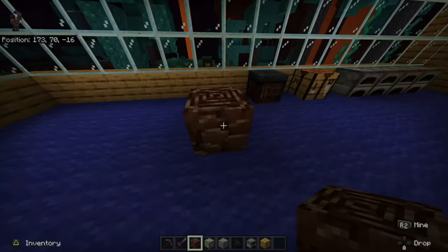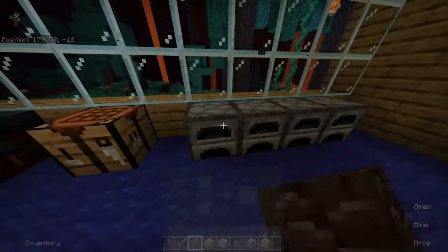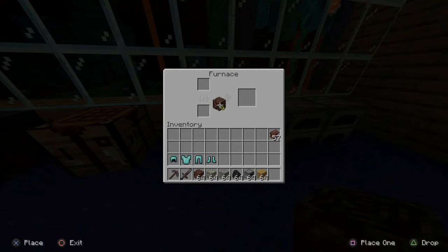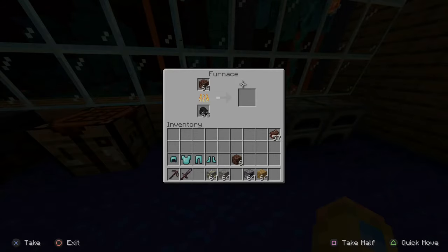So once you have Ancient Debris collected, you will need to go to a furnace just like this and put the Ancient Debris in a furnace. Let's put the Ancient Debris in the furnace with some coal and this will make netherite scraps.